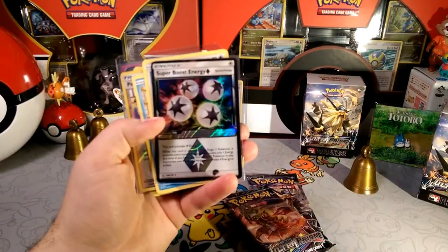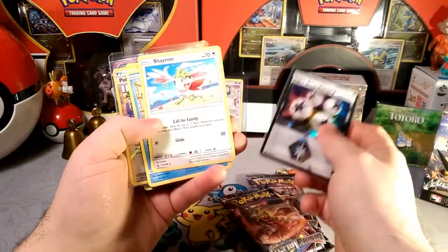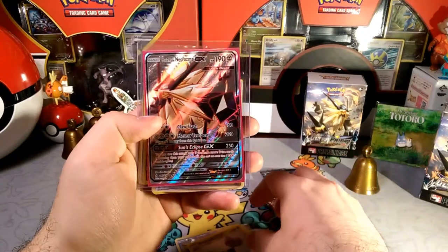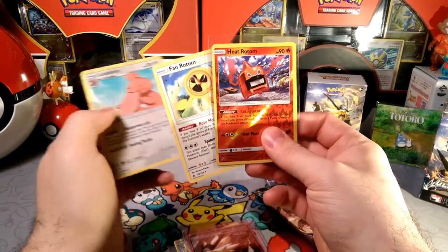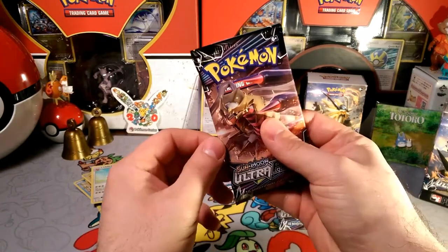We got a Super Boost Energy first thing in the week, and we also pulled a Shaman with that. We got Wash Rotom, Pokemon Fan Club Reverse, Roserade, and then that Full Art Dusk Mane Necrozma. Reverse Heat Rotom with the Fan Rotom — so we're pretty good on the Rotom deck. And then a Licky Licky. Let's see if we can top all that today.